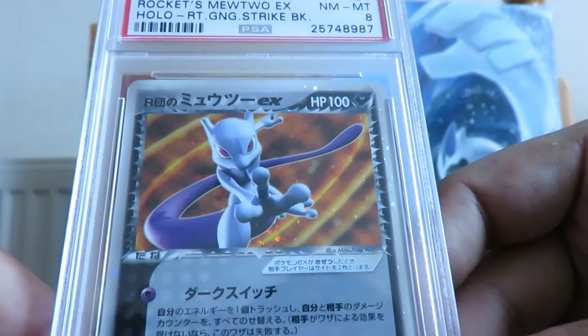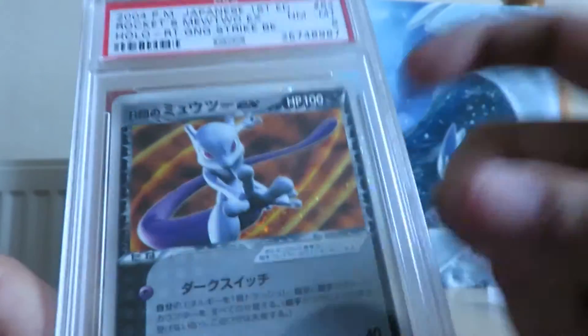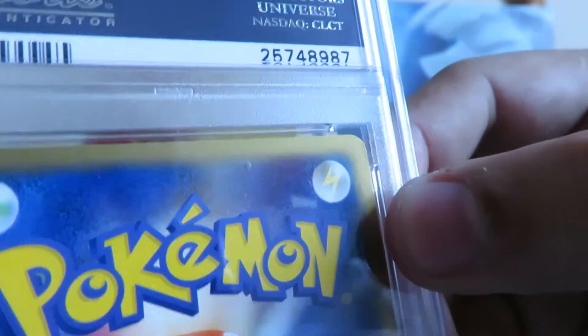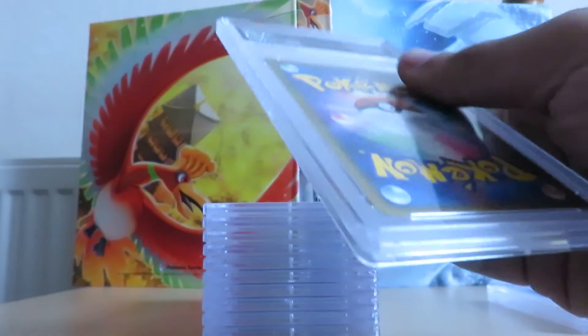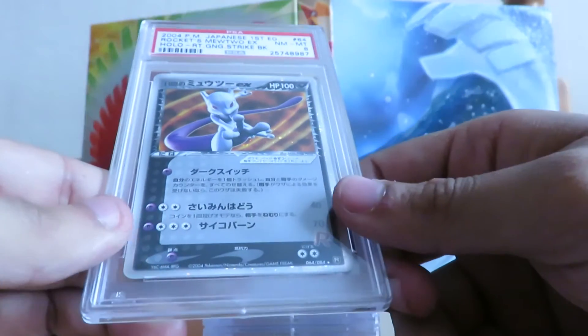Next up we have a Plasma Gale unlimited Lugia that got a PSA 10 — pretty happy with that one. I sent this one in for my collection: it's a Rockets Mewtwo first edition PSA 10 that I actually pulled. I've just noticed there's a dent on that top corner, same as one of the other cards had, so I'm not sure what's happening with that one. Either way I'll probably end up keeping it, or might sell it and get another copy.